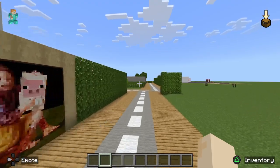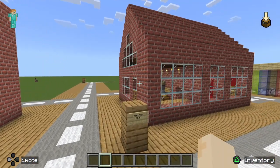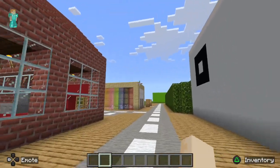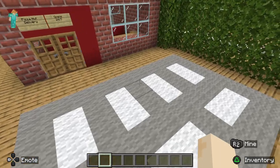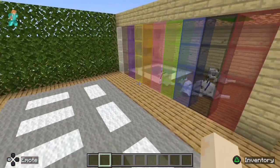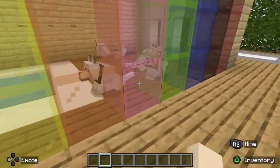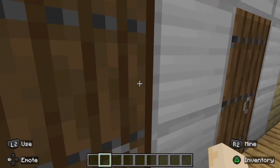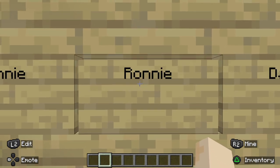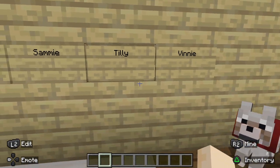We're going to go round here now. We've got New Men Road over here. So here we've got the Pizza Hut delivery area — it opens 24/7. And over here you've got the Dog House. If you watch Stampy Long Nose, you may know these names for dogs. So we've got Vinny, Tilly, Sammy, Danny, Bonnie, and Benny — all of those end with the same pronunciation. So yeah.